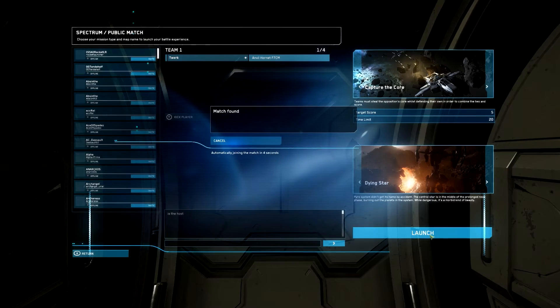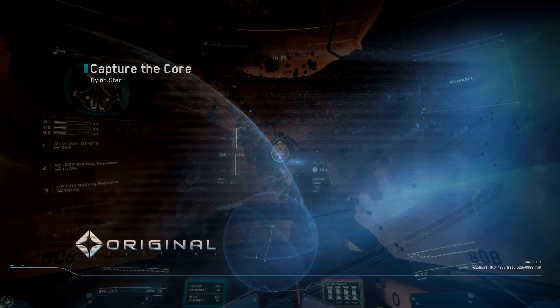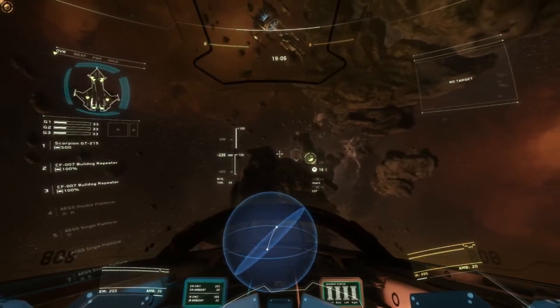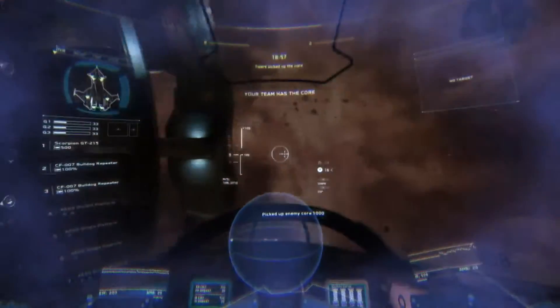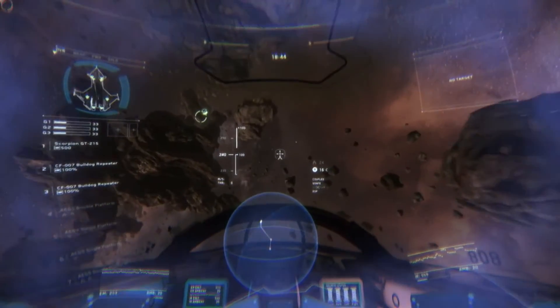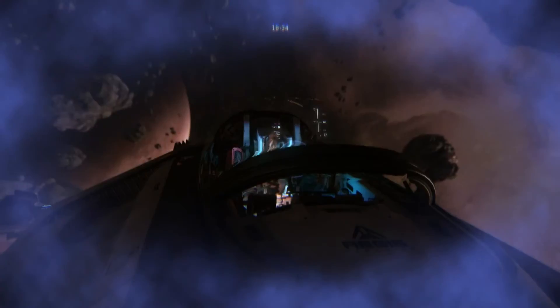We'll go ahead and click Launch. Now we're in a match. Capture the Core is essentially Capture the Flag in space. It's a team-based game where you and your squad attempt to secure an opposing team's core while defending your own. The core locations are on either side of the map — the opposing team's core is colored orange and your base is labeled in a tealish blue. When you return the enemy's core to your own base while your core is still present, you score a point. That means your flag needs to be at your location when you return the other team's flag. If the other team has your flag, you can't score a point.